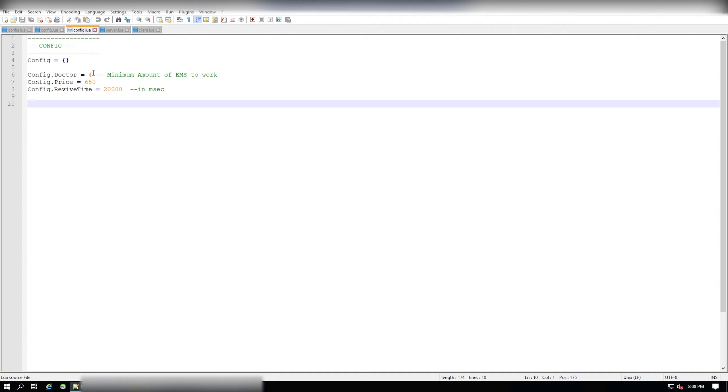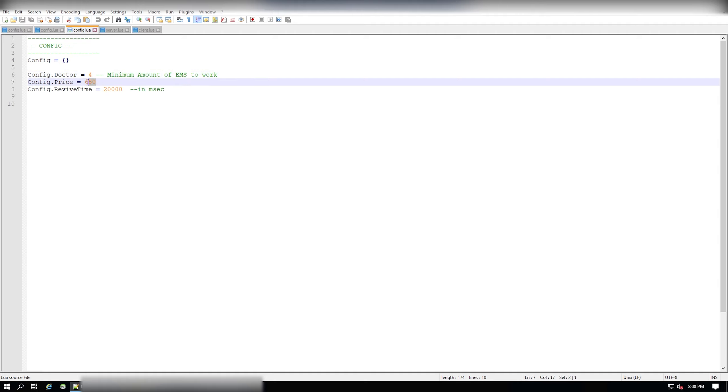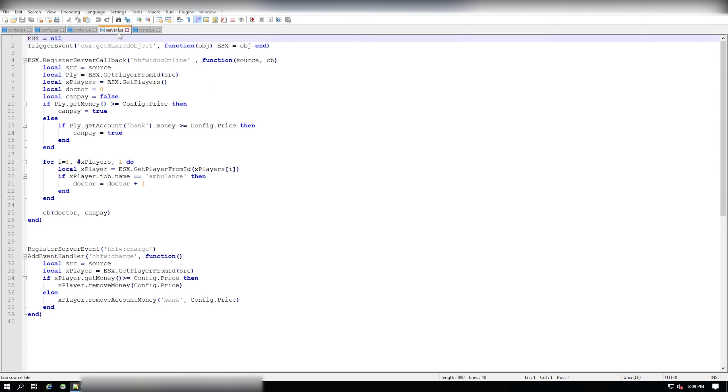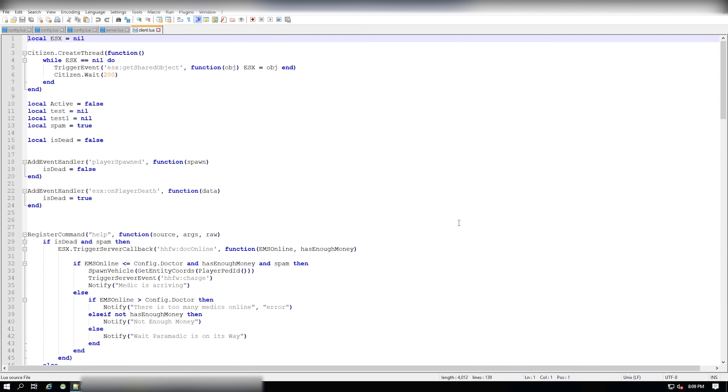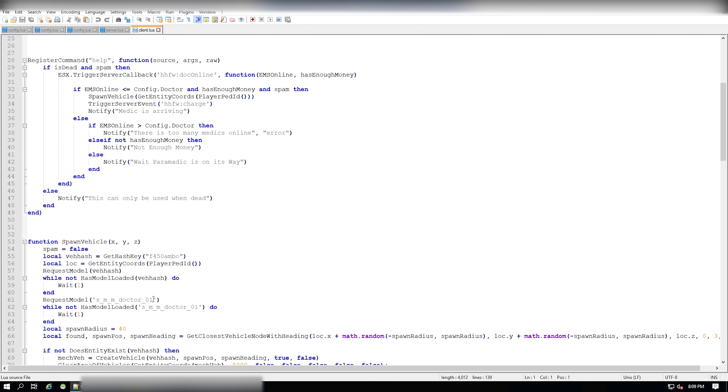What's nice about it is that you won't have an abundance of ambulances around. The only thing that doesn't despawn is the AI doctor, but the ambulance does despawn. Let's take a look at the configuration file, the server Lua and the client Lua. In this case, four — meaning anything below four EMS online and players can use the script; anything above it, they'll have to call EMS. And the price of how much you want the player to pay to get this service and how long it takes.